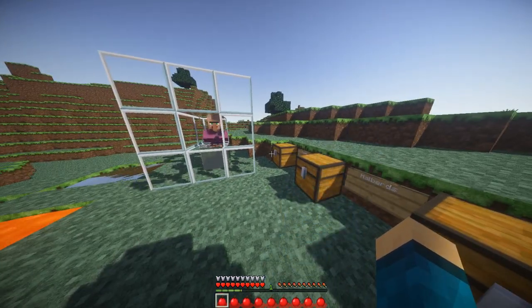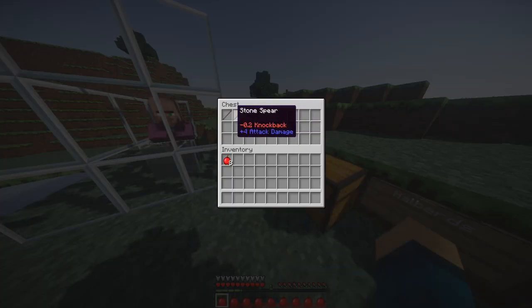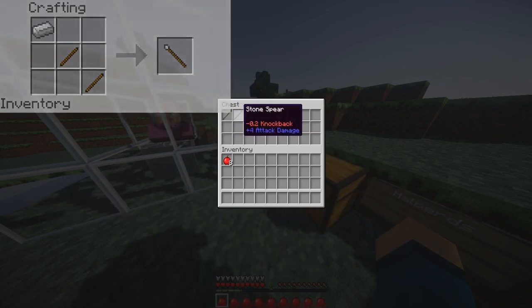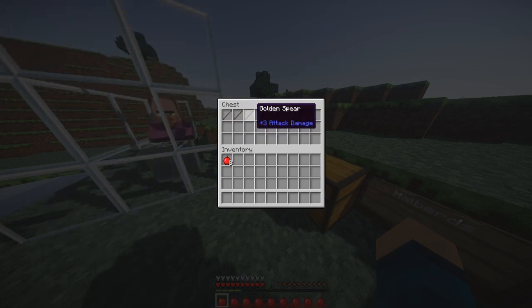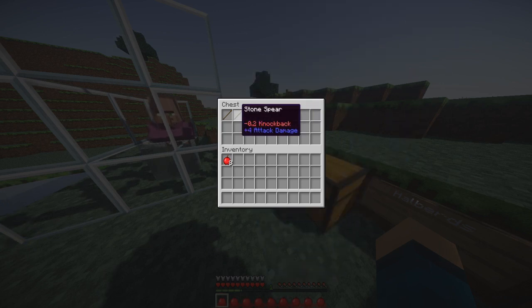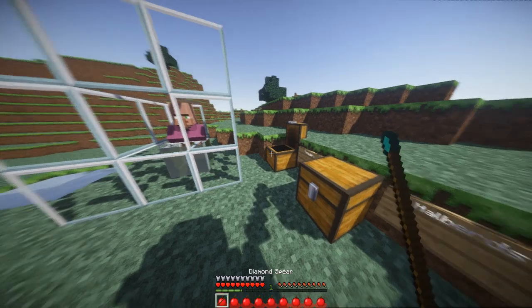The first weapon I'm going to be showing you is the spears. As you can see, there are wooden spears, stone spears, gold spears, iron spears, as well as diamond spears. They all have knockback except for the diamond spear for some odd reason. Going down the line, the diamond spear is six, iron is five, gold is three, stone is four, and wood is three.